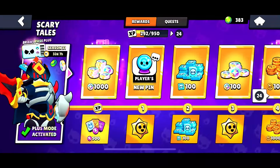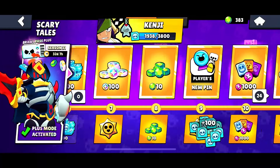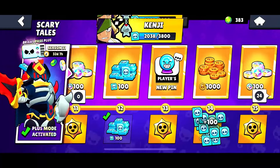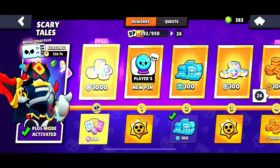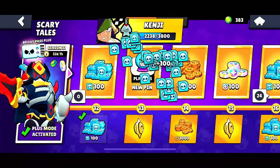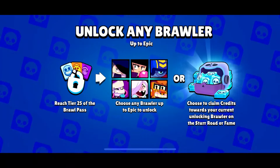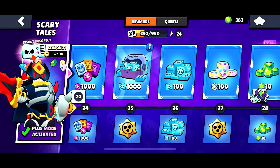On top of the free Star Drops, you also get free credits from the Brawl Pass. You get a total of 1,000 free credits on the free pass. And if you're a pay-to-win player, you will get an additional 2,000 credits, with the biggest reward being 1,000 credits at the 25th tier.